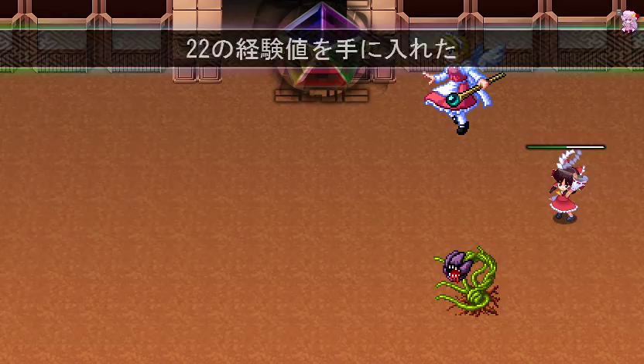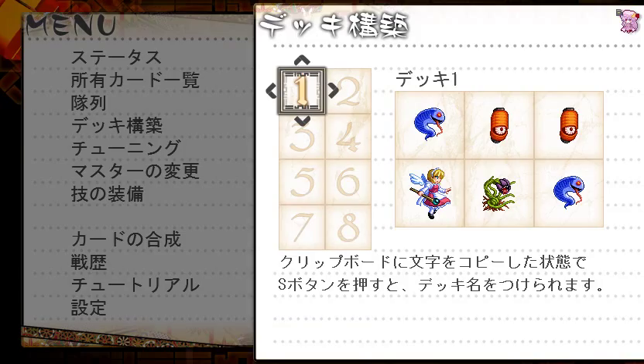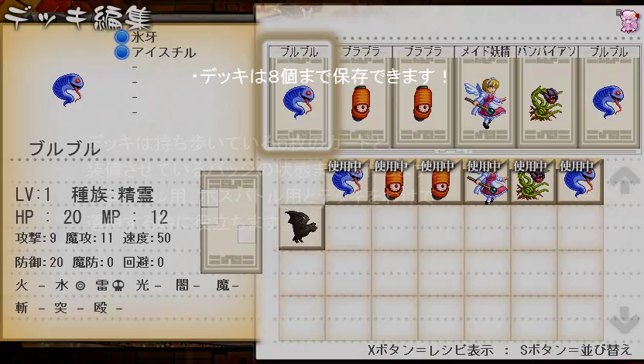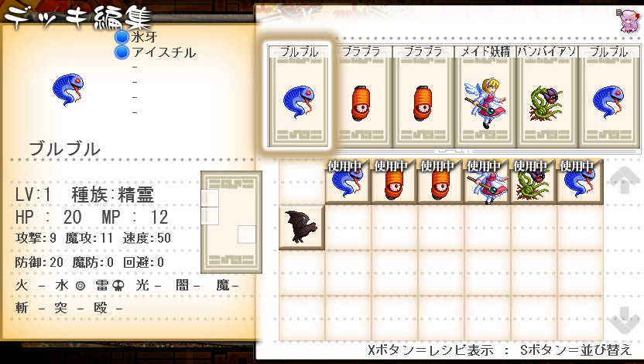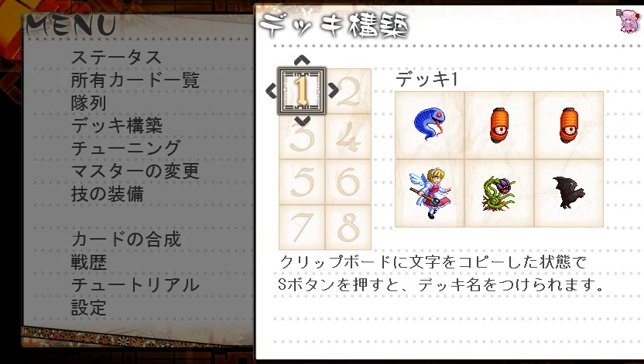As I mentioned before, you can only have a maximum of six monsters in your deck, but now I have seven. So I need to show you how to change out monsters. If we go to the deck option here, then select your deck, you go to the second option which allows you to edit your deck. What you can do here is switch out monsters — if I want to replace this guy with something else, I select it, then select what I want to replace it with and put it there. Easy, right?